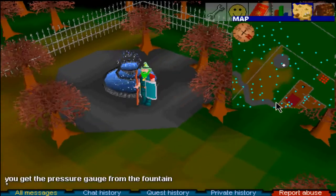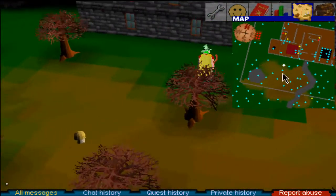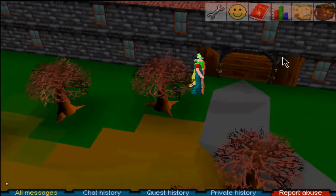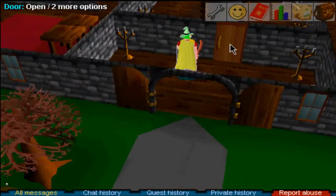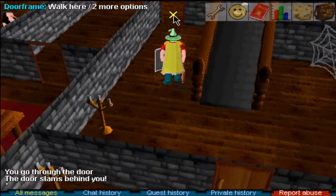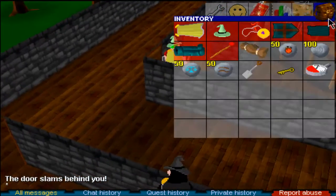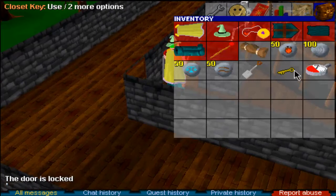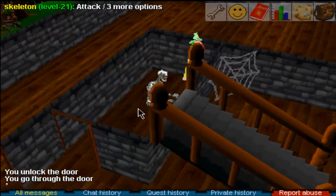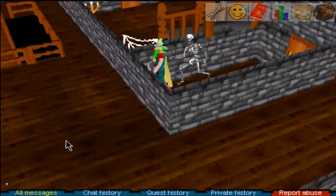Now go back inside the house. Come inside this door, then open the door — it will say it's locked, so use the key on the closet door and take the rubber tube. The skeleton in there isn't aggressive, so you don't need to worry about it.